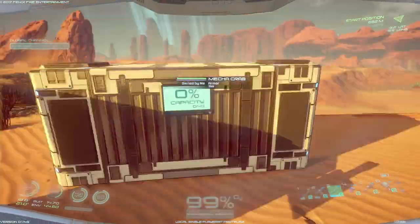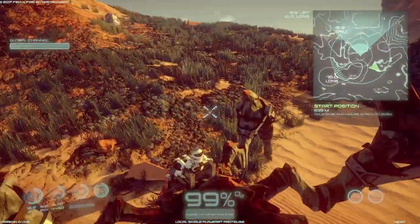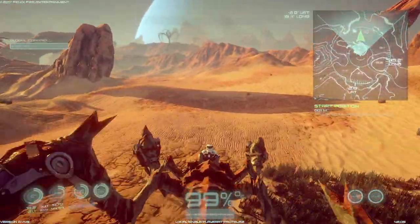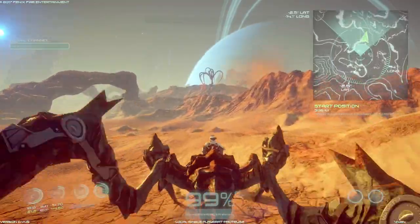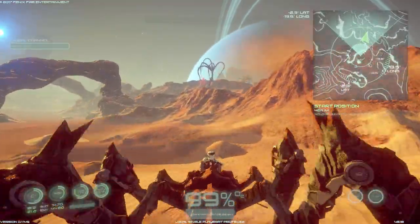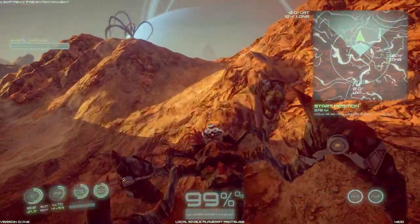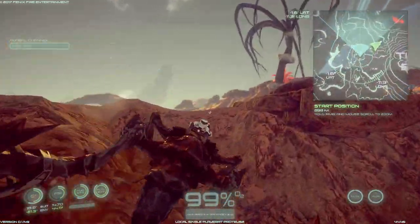Now we just need to get power to this, empty our inventory, bring barrels, and we can just start making plastic. So let's go ahead and get that done. Then we should be able to constantly refuel our stuff. I have a lot of diamond still - about 50 diamond left. We should be able to make any of the vehicles we want.